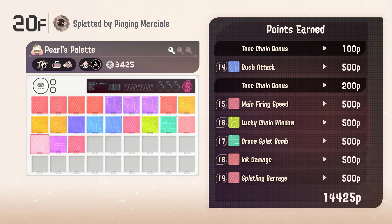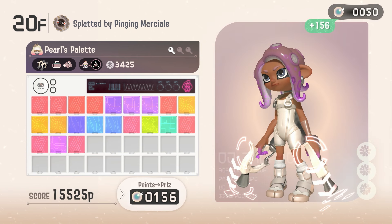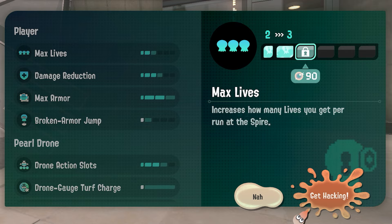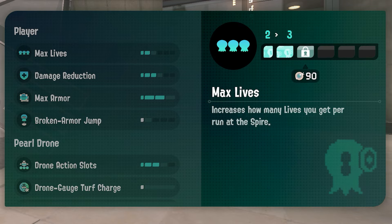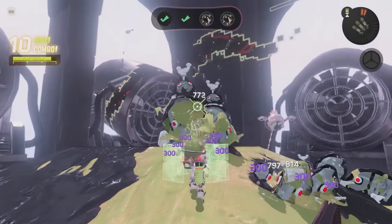However, they will be converted into a currency known as Pearls. Use Pearls to acquire permanent upgrades before your next run, such as having more lives, reducing damage received, and improving your base abilities, to give you a fighting chance in completing objectives.